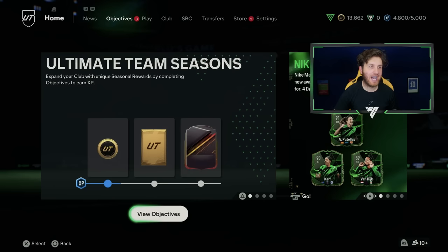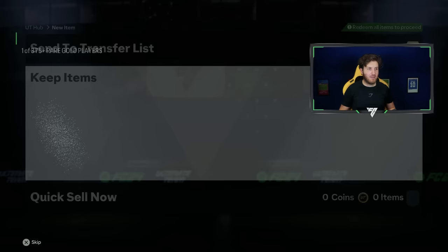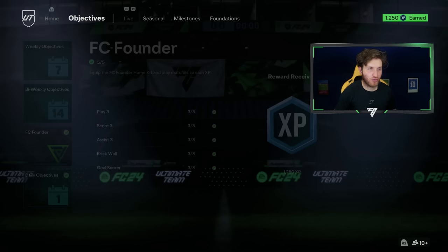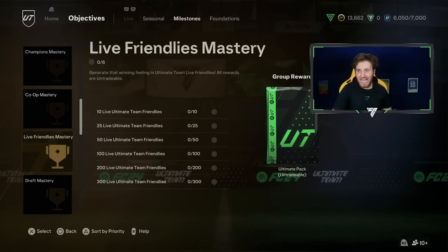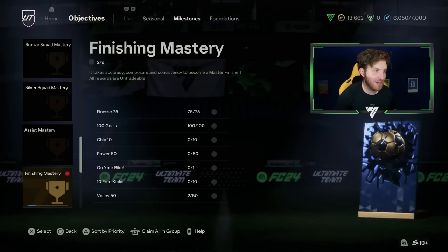I've now got eight objectives to claim - a player pick and a Tifo there. First player pick of the new RTG in FC24 - 83 rated right wing, 4-star, 5-star, she can go straight into the team. I've got 1,250 XP straight away into the club. Now the 80-plus-10 or 84-plus-2 pack choice - I'm going to risk it and go 80-plus-10. And there is the big one: Assist Mastery and Finishing Mastery - two rare mega packs in episode one of this RTG. This is amazing.